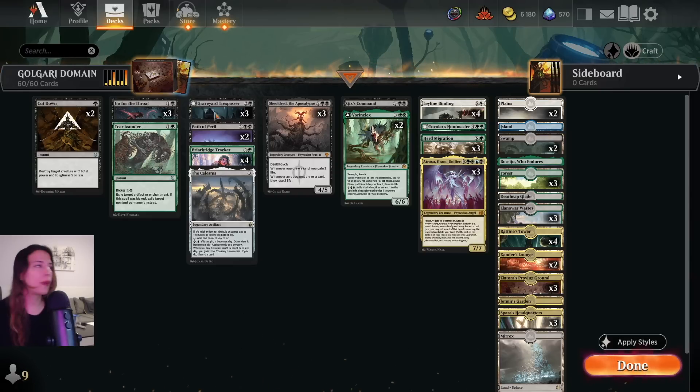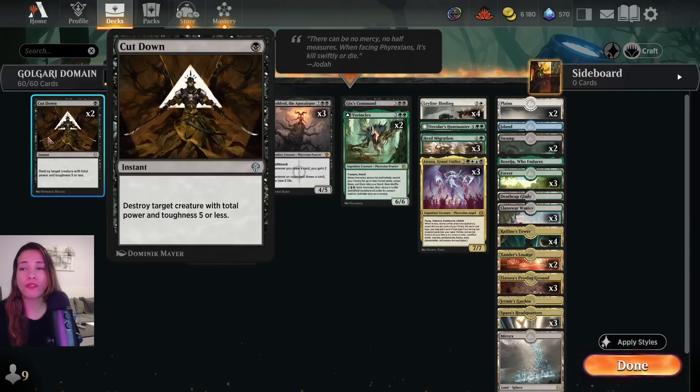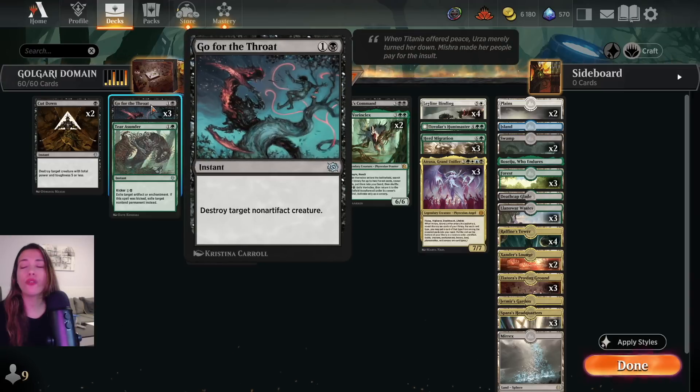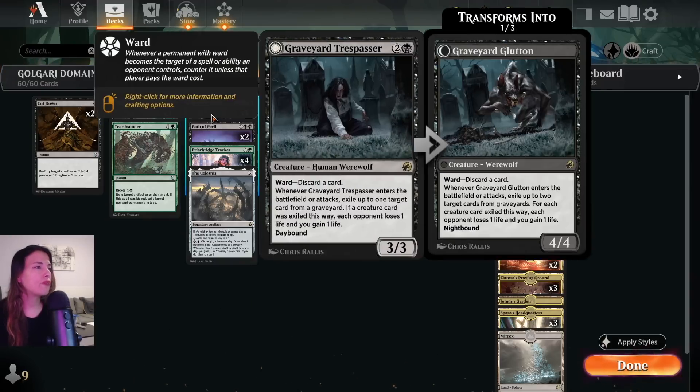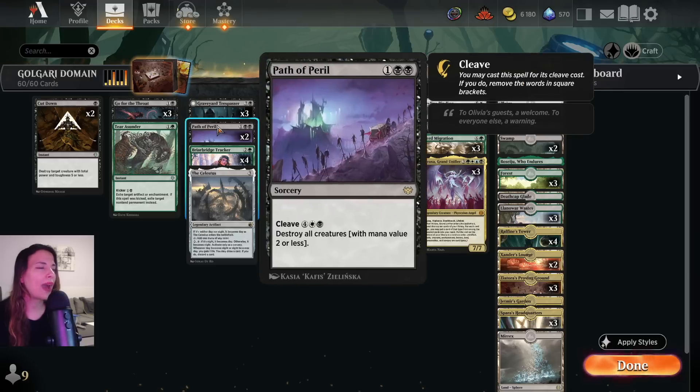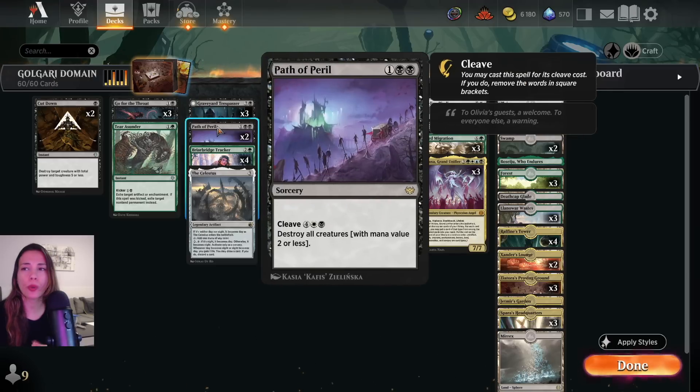Let's take a look at the deck. First, we are playing 2 Cut Down removal — there's a lot of Mono Red running around, and also against Soldiers this card is amazing. 3 Go for the Throat, we have 1 The Celestus, 3 Trespassers, and 2 Path of Peril. This card works super well — you can maneuver to just use the cost of 3 to destroy all creatures with mana value 2 or less. This is amazing against aggro decks, or you can just play 6 mana and destroy everything.